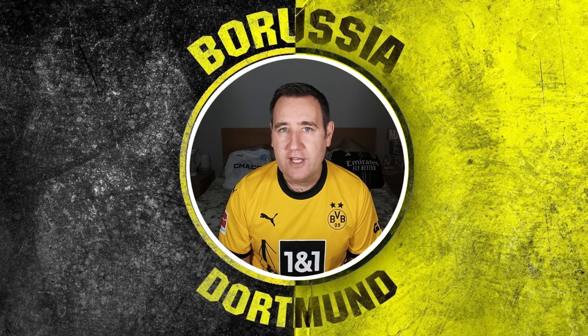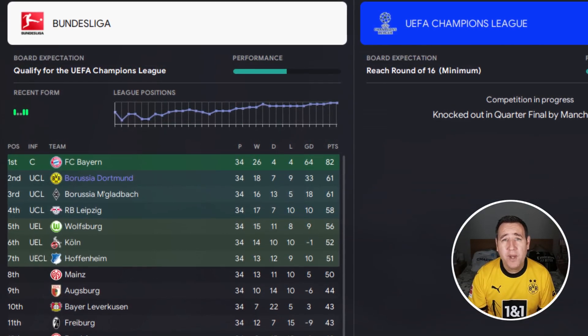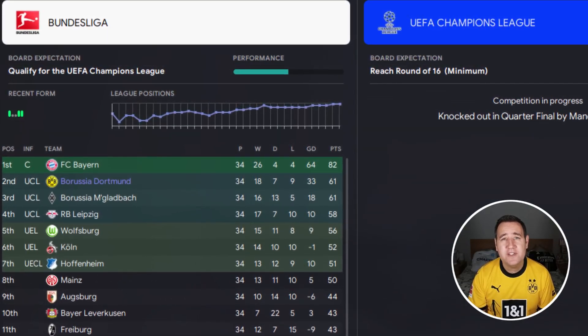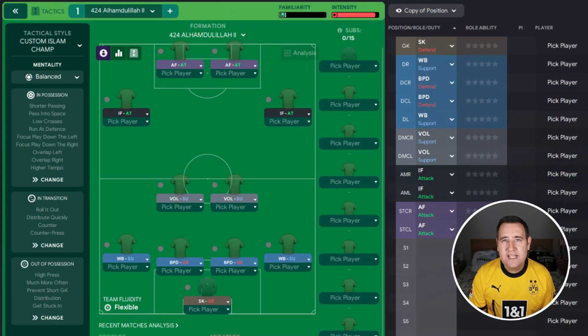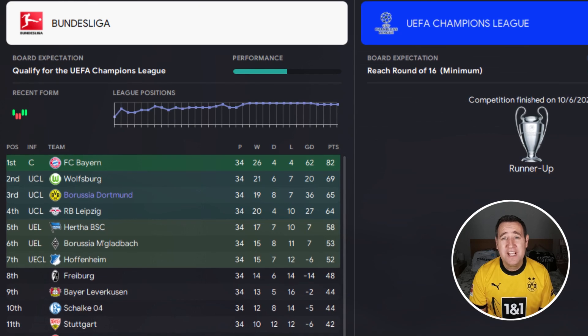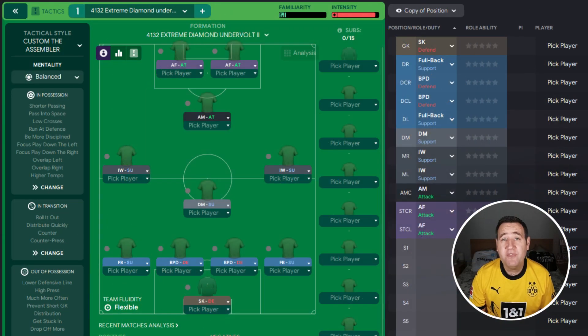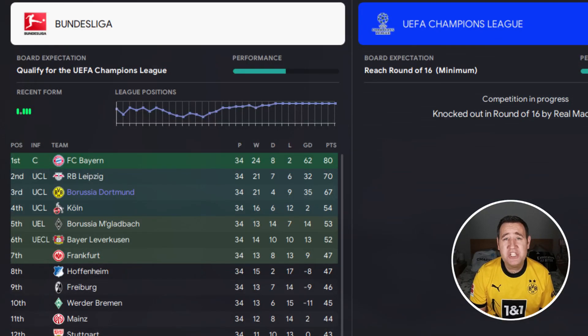At number 10 it's Nemesis V12, finishing on 61 points and a goal difference of 33. In ninth place is the number one tactic for the tactic testing league, 4-2-4 Alhamdulillah — it finished on 65 points and a goal difference of 36, and did finish runner-up in the Champions League.